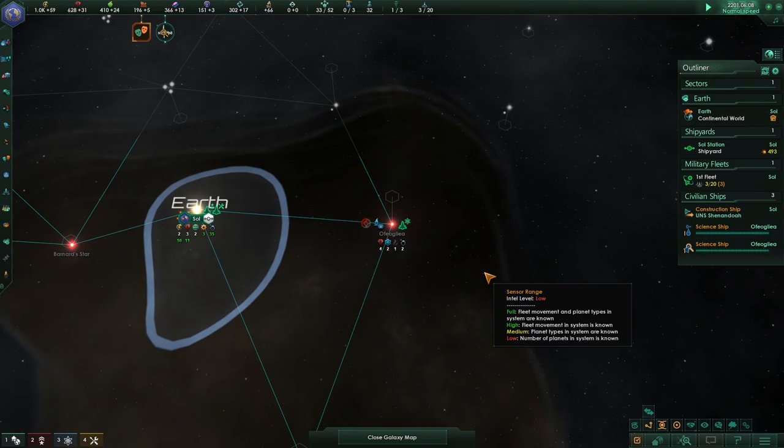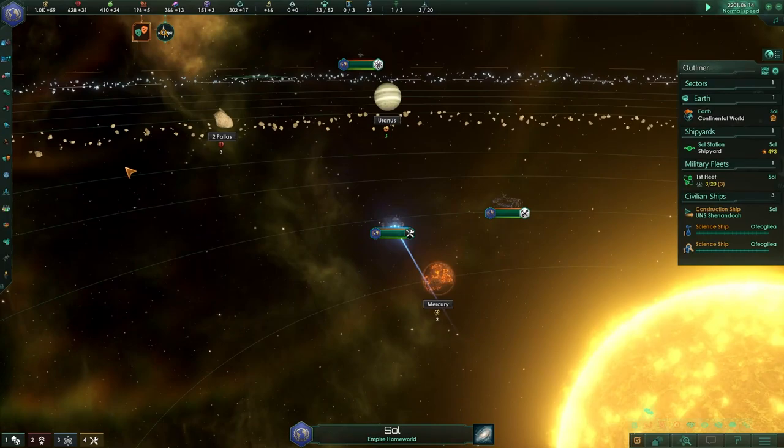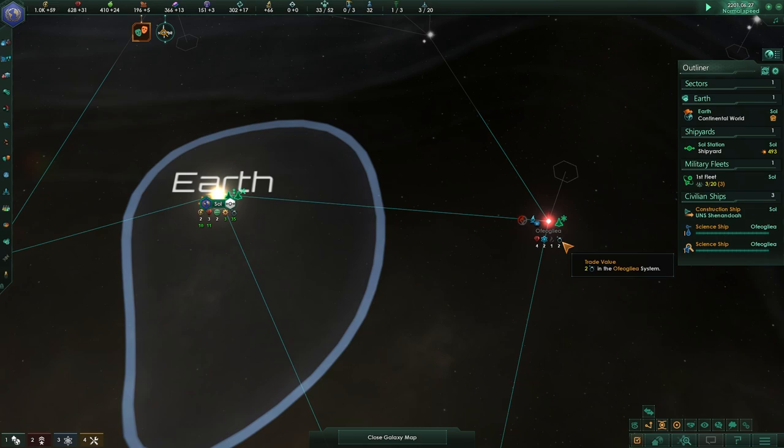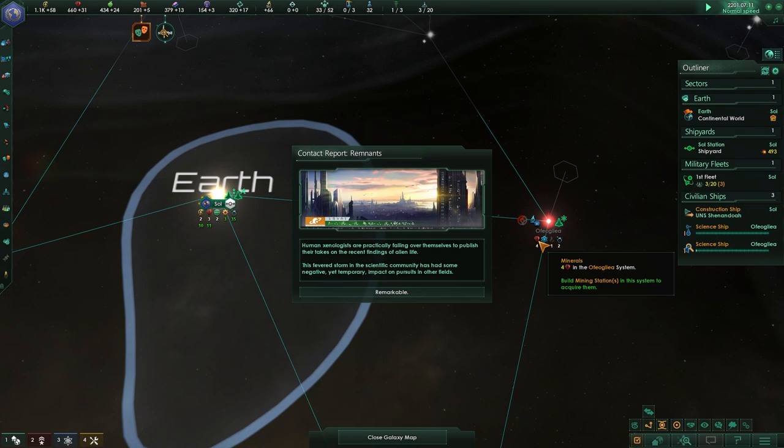This basically allows us to gauge where they are with the surveying process. The construction ship will now move out towards the system and get ready to claim it, but also to generate the resources in that system. We can also see there are a bunch of resources available, namely trade value, exotic gas which is a strategic resource — we will get into that in a later episode — as well as sensor range, physics research, and some minerals.